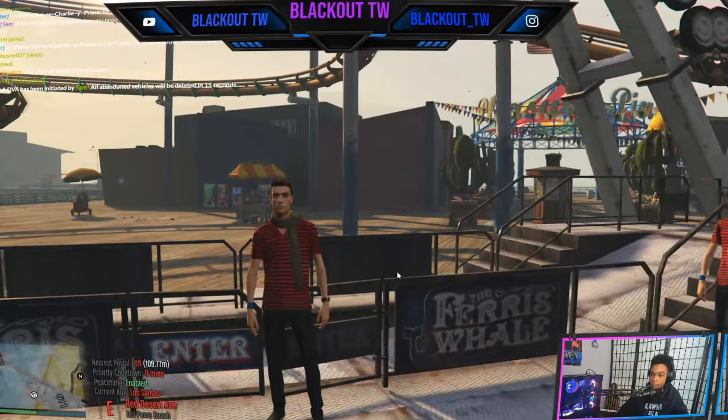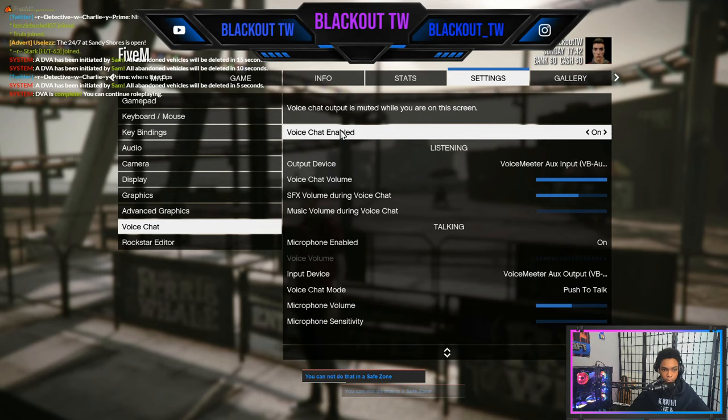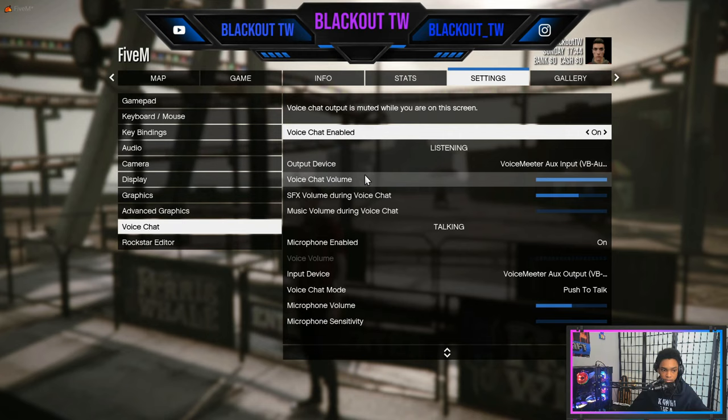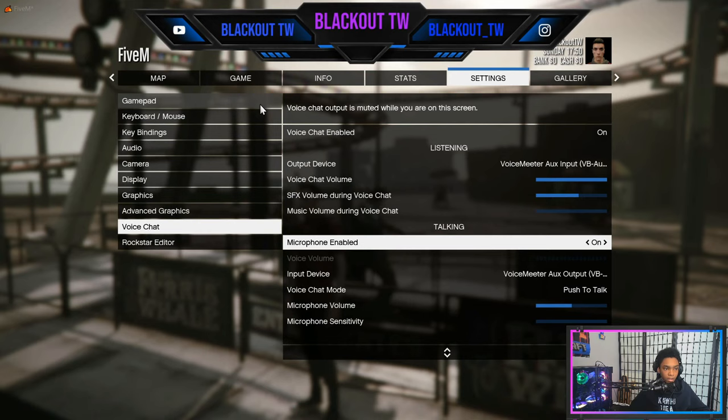When you have spawned into the game, you're gonna want to go to your settings. The map may take a while to load and your settings will be blank until it loads. Go to your voice chat settings first. Make sure voice chat is enabled and turn your output device to your headphones. Turn up your voice chat volume to your desired amount. Make sure your microphone is enabled or people will not be able to hear you, and use push-to-talk because people don't like voice activated — they consider it mic spam.